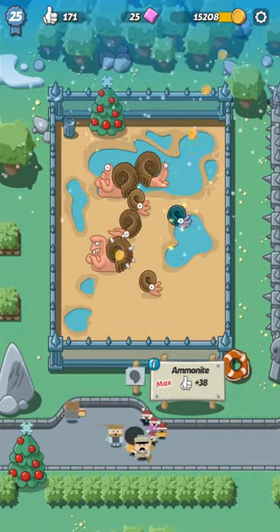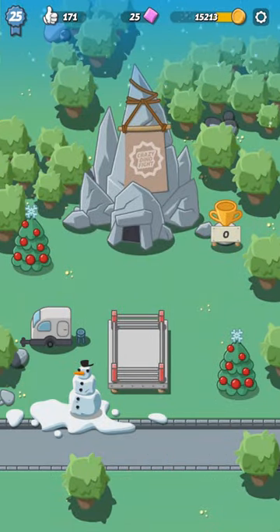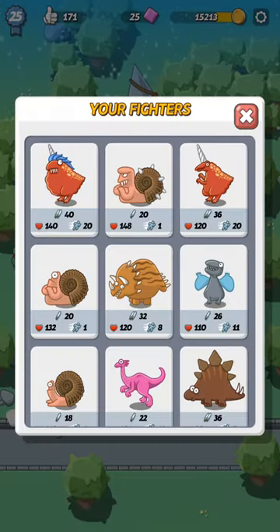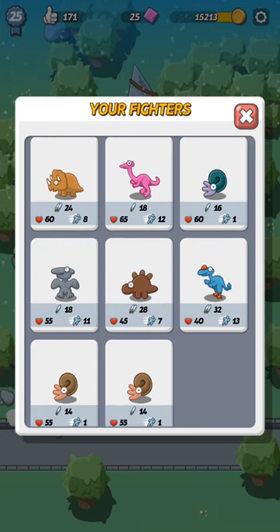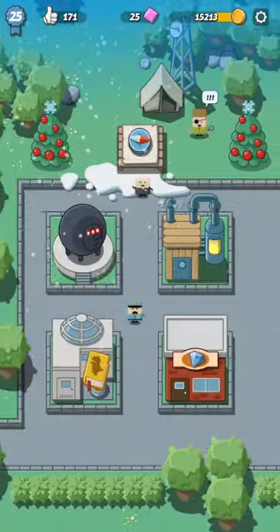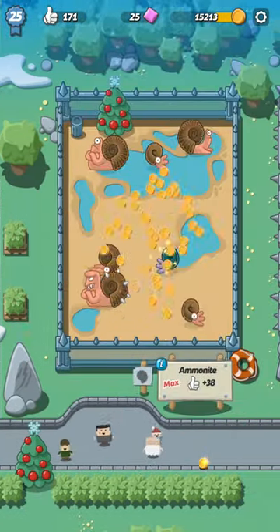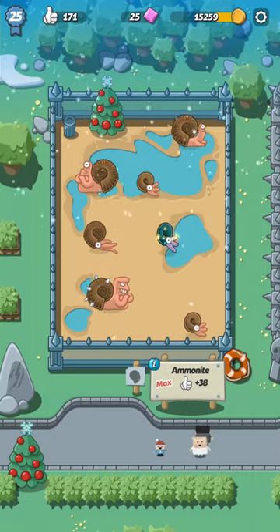You might be wondering, what's cool about this epic dinosaur? Well, epic dinosaurs actually have higher stats. Look at this — this epic emmonite has 16 attack and 60 health and 1 speed, but the normal one only has 14 attack, 55 health, and 1 speed. So epic dinos have higher stats, and they look cooler as well.